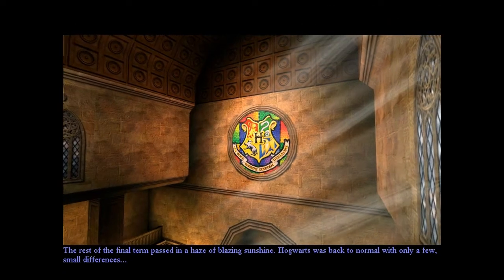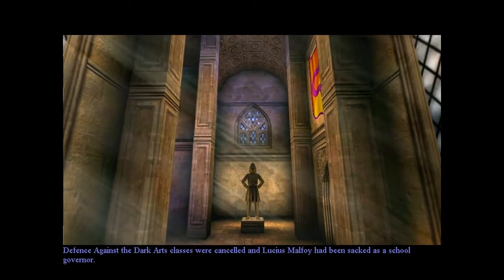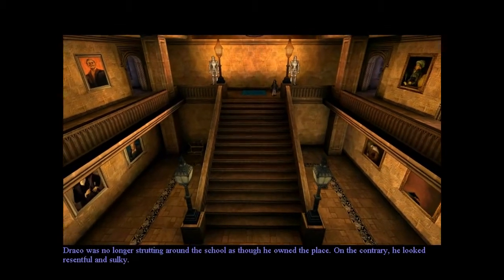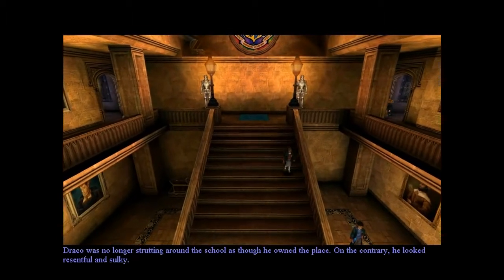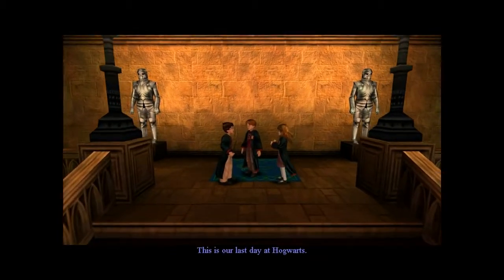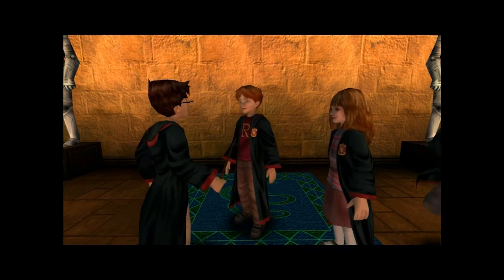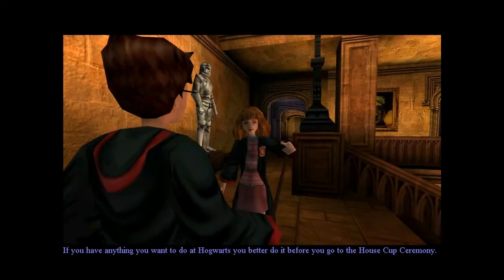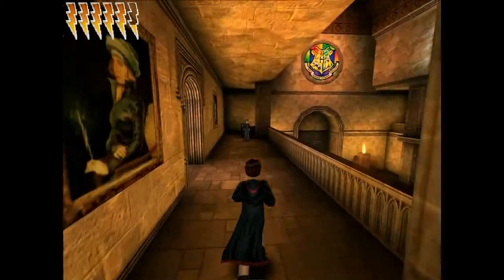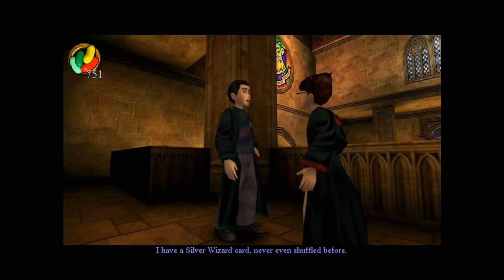The rest of the final term passed in a haze of blazing sunshine. Hogwarts was back to normal with only a few small differences. Defense Against the Dark Arts classes were cancelled, and Lucius Malfoy had been sacked as a school governor. Draco was no longer strutting around the school as though he owned the place. On the contrary, he looked resentful and sulky. On the other hand, Ginny Weasley was perfectly happy again. This is our last day at Hogwarts. The only thing left to do is the house cup ceremony in the Great Hall.